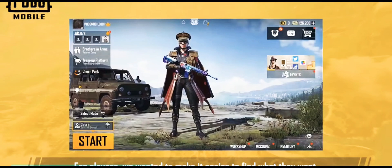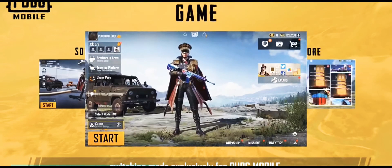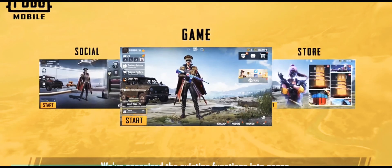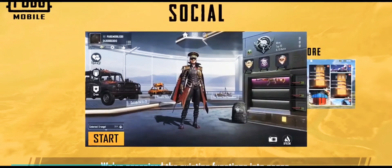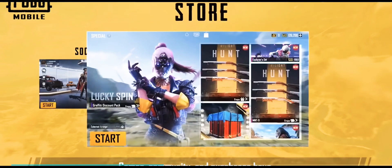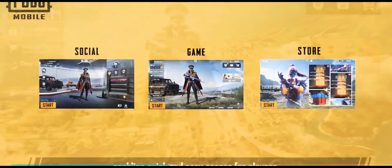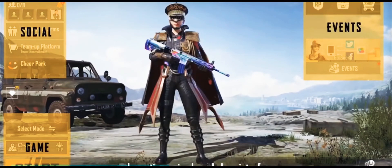For players, we wanted to make it easier to find what they want, giving them more refined and upgraded controls. So we launched the innovative multi-screen switching mode exclusively for PUBG Mobile. We've organized the existing functions into pages which players can see from the lobby. Games, community and purchases have been separated into three different spaces, enabling quick and easy access for players and creating a simple and clean interface, helping players quickly locate their required functions.